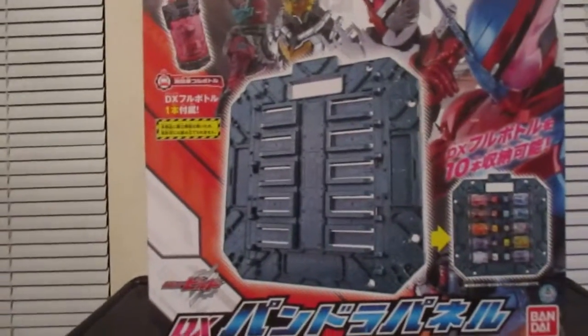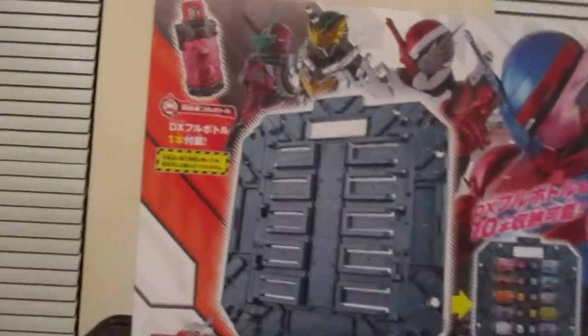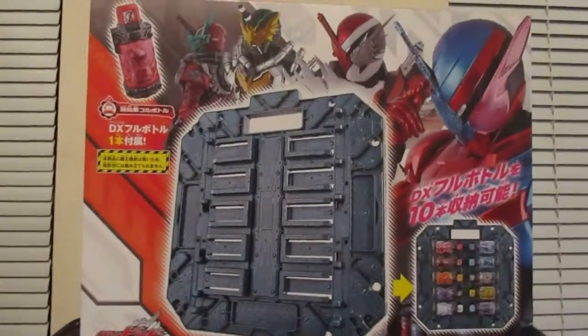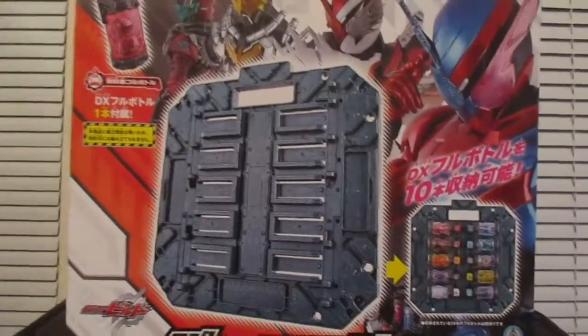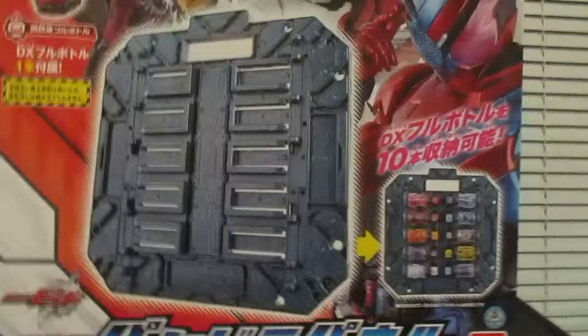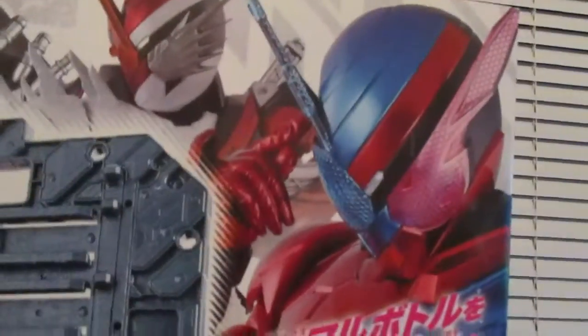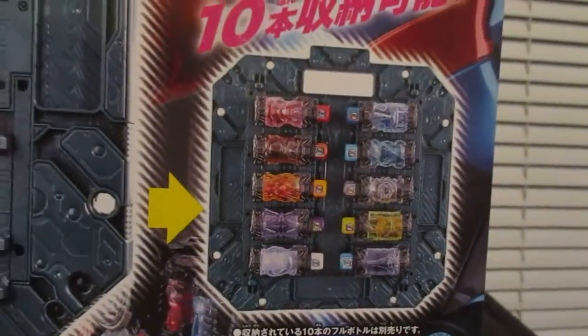Today is the unboxing of the Kamen Rider Build Deluxe Pandora Collection Panel. This is the piece of the Pandora Box from Mars that they bring back to Earth, which creates the Sky Wall. On the front we see the piece of the Pandora Box, we see Build, Build's new form Fire Hedgehog, Midnight Rogue, and Bloodstark.